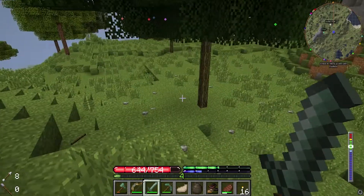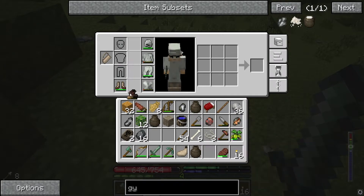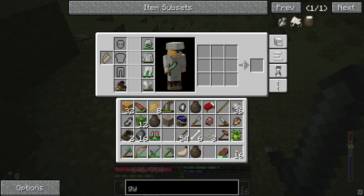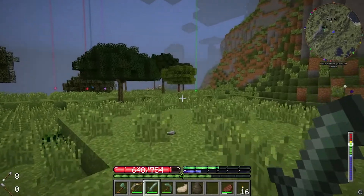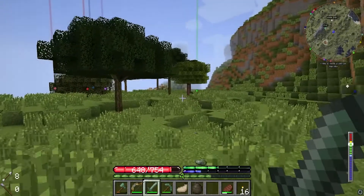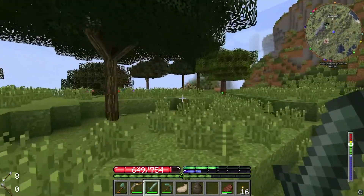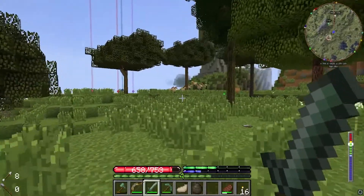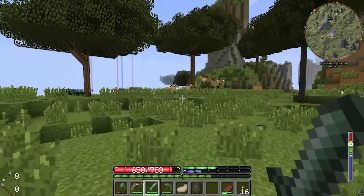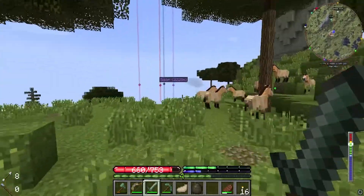I just killed a wither skeleton and he dropped some bear fur boots — that was pretty awesome! And I finally found some silver — both surface finds! Thank god. That took so long. I was about to quit and try again another time, but I really wanted to get it done this episode.